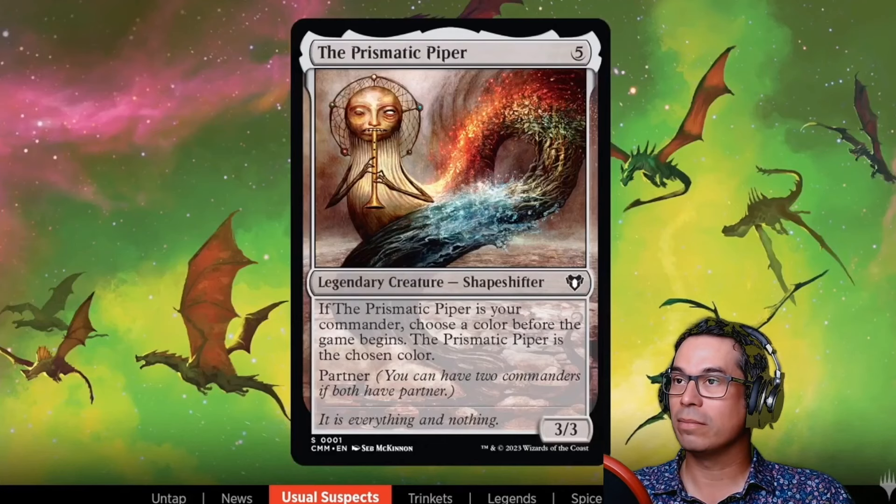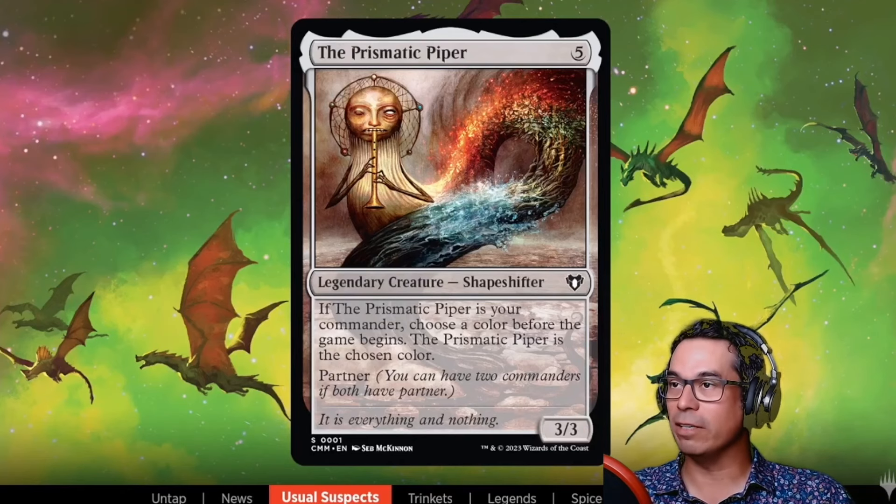To help make that happen, we did reprint a card from previous Commander Legends — we were talking about partner and all that sort of stuff — which is our next preview card, the Prismatic Piper. The Prismatic Piper is a very funny card because it's one of the only Magic cards we've ever made where the goal is really to not have you use it.